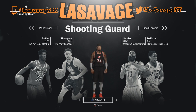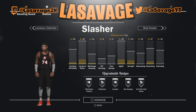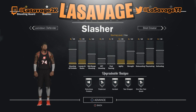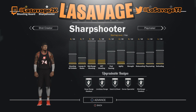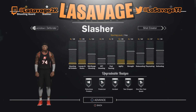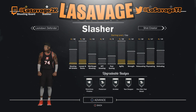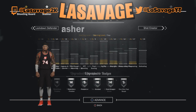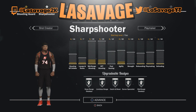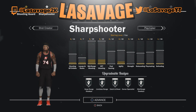Next is shooting guards — really the same thing as the point guard, but the best dual archetype I'd go with is a slasher and sharpshooter mix. I would have the sharpshooter as the primary and the slasher as the secondary archetype, because slashers' dunks and layups — the contact animations are OP. Combined with a sharpshooter, I just can't even imagine all the cheese that's going to be in my park next year.